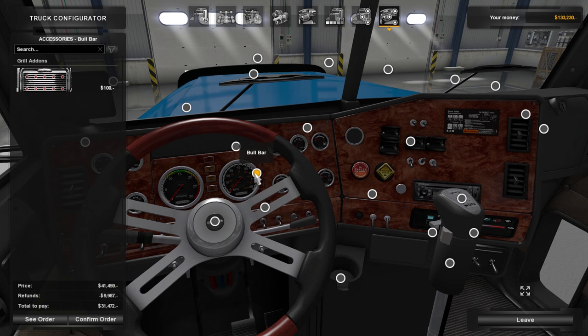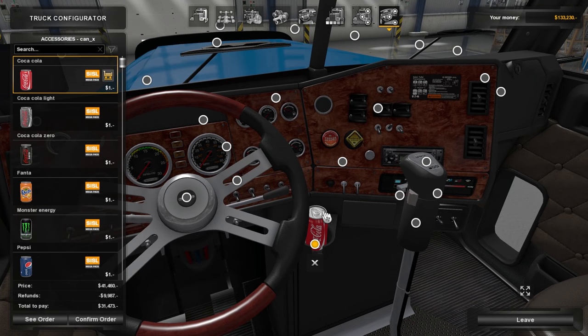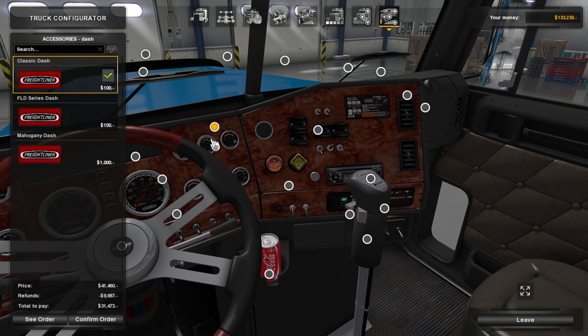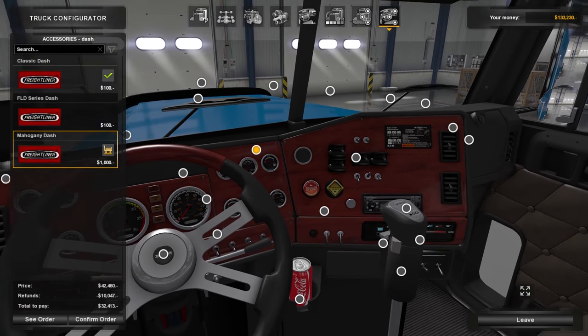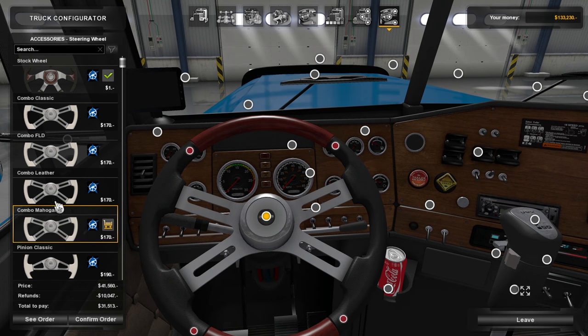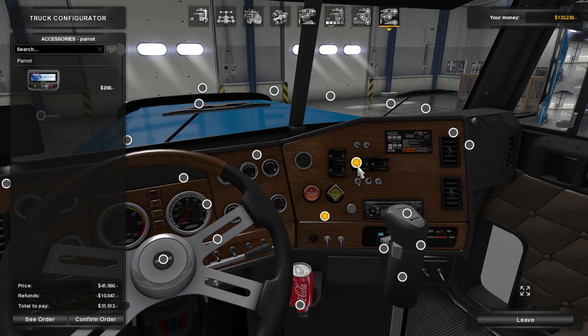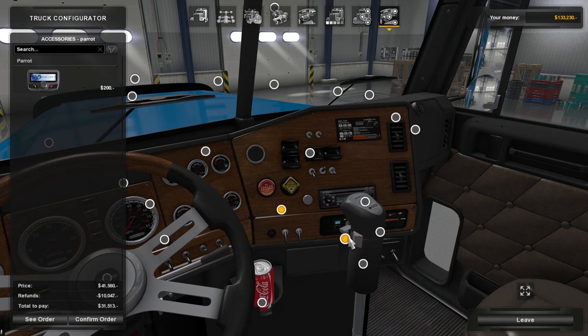We'll leave the tone-down chrome trim as it was. Here's the bumper stuff — you can put anything you want. I love Coca-Cola, I'm going to put that in there. You can even put a parrot in here — that's a cool thing, but I won't for now. Here's the classic FLD series dash or mahogany — I like the FLD series a lot. FLD — I love that look. That is nice.